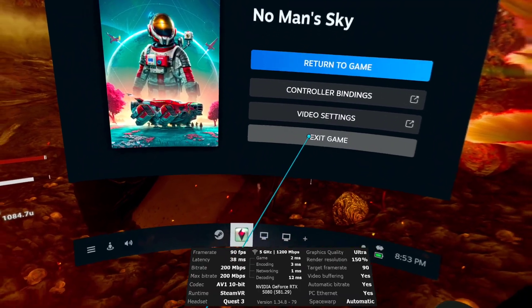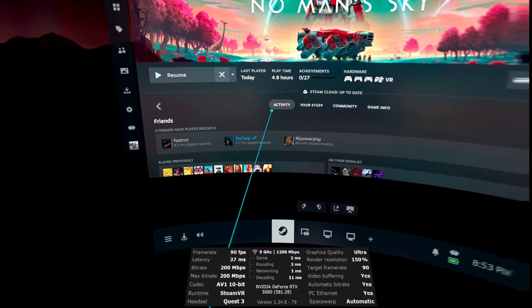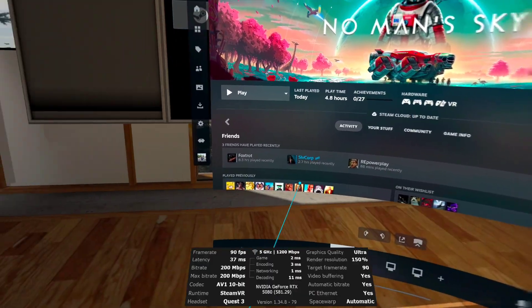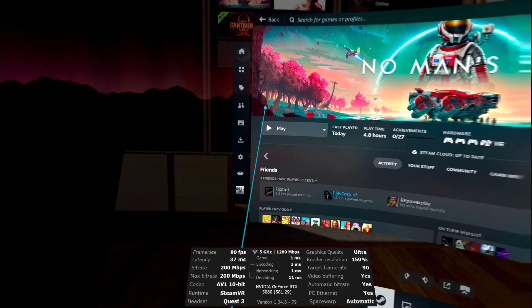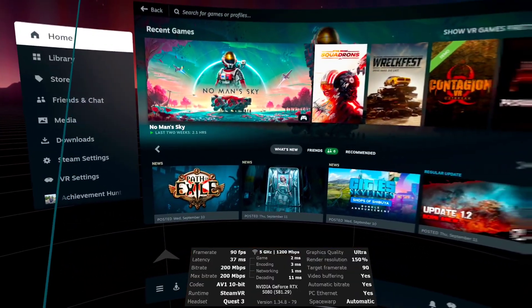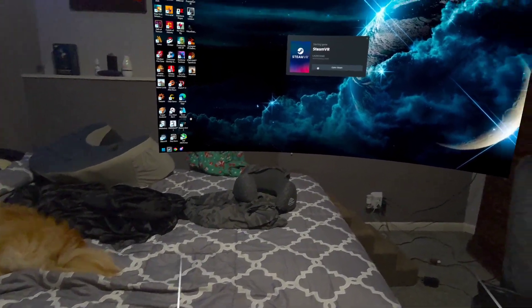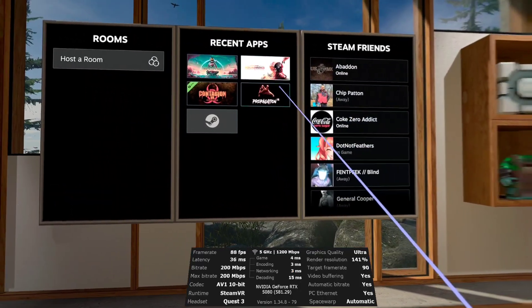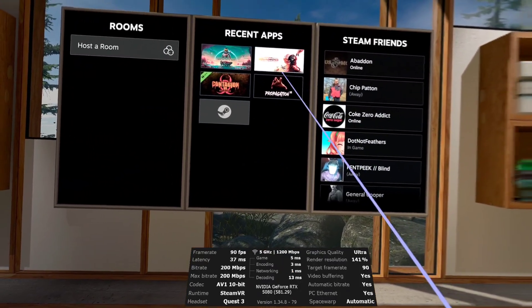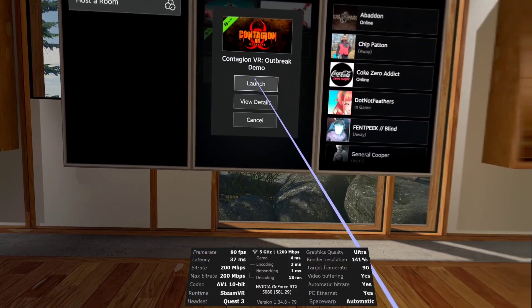The game is not the most optimized, so I'm going to go ahead and exit that. I'll fire up one more game just to show you. Let me exit this and go to the library. I believe Star Wars — I need to set that one up for VR first. So let's try Contagion VR — I haven't played this one yet.